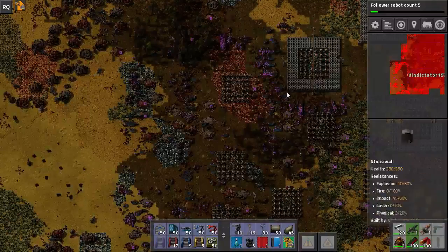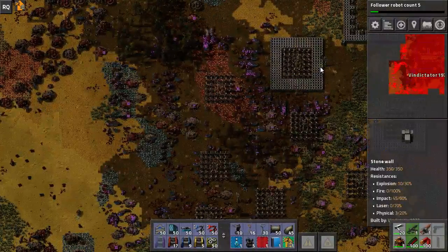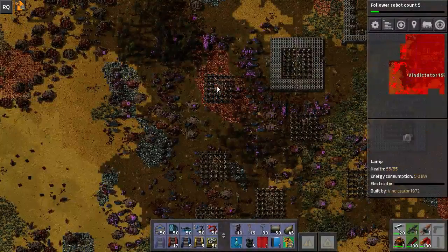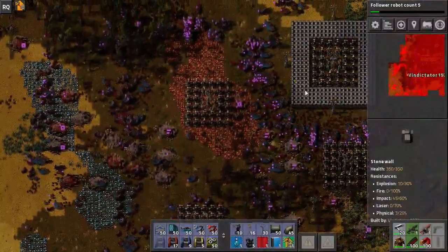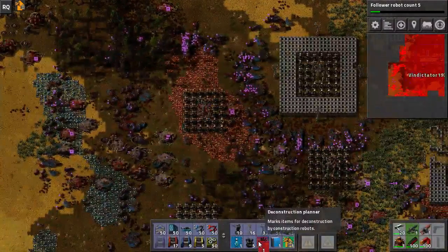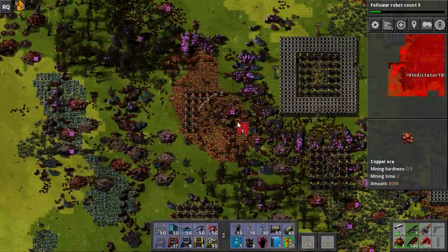I should just drop the walls from this blueprint, or at least make a blueprint without walls, because while they're great, they have issues with the wiring — they're all just cross-feeding and stuff, which is annoying as hell, and I can't be bothered making a blueprint where they actually use wires properly.